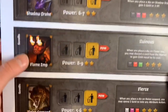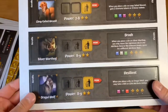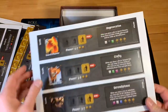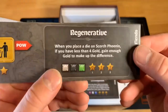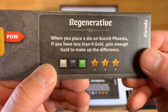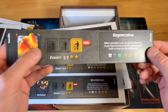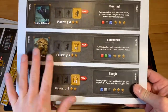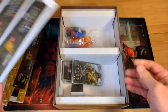Here are some of the other familiars: we've got Shadow Drake, Flame Amp, wolves, warthogs, and a long-tailed weasel. And here's a Scorch Phoenix — when you place a die on the Scorch Phoenix, if you have less than four gold, gain enough gold to make up the difference. So it helps you gain gold, and it looks really cool. There's really a lot of these familiars, and that's what this expansion is all about.